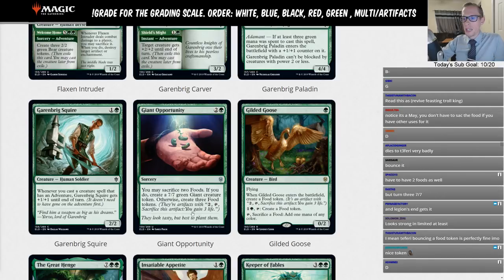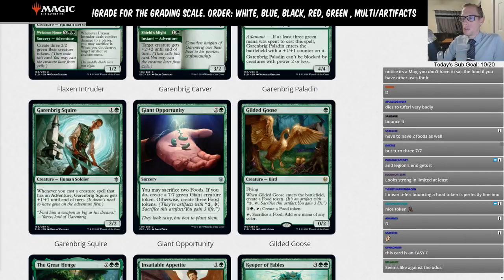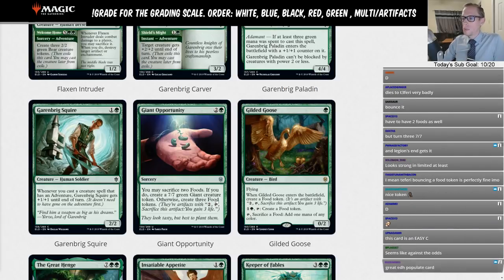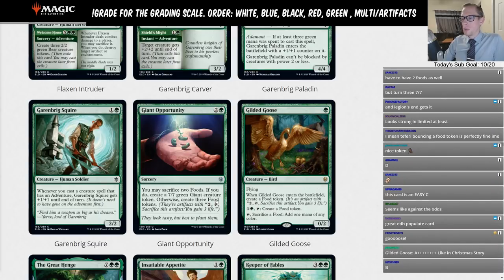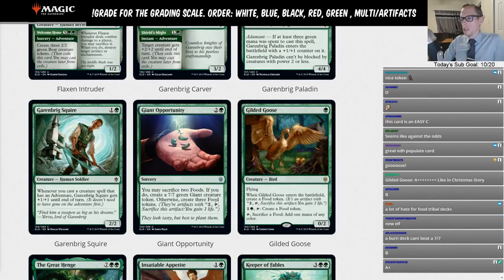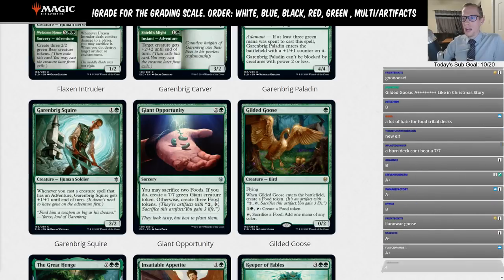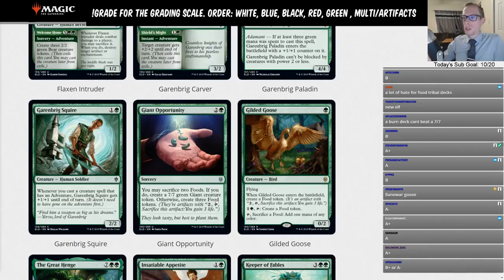Gilded Goose is one green for a zero/two flying Bird. When it enters the battlefield, create a Food token. You can pay one and a green and tap it to create a Food token, or just tap it and sacrifice a Food to add one mana of any color. I really like Gilded Goose. It's not as reliable as Llanowar Elves — you can't just tap it for mana every single turn like you can with Llanowar Elves.